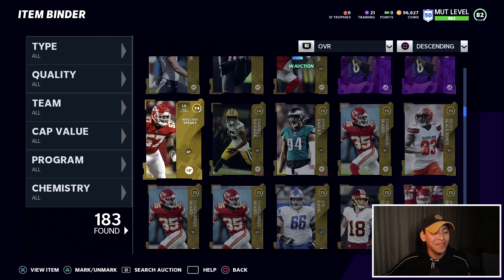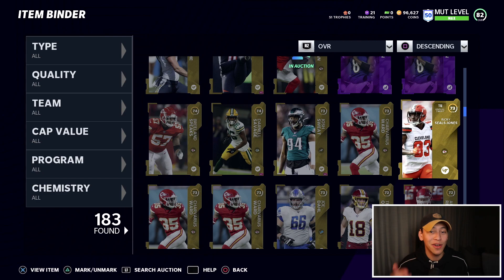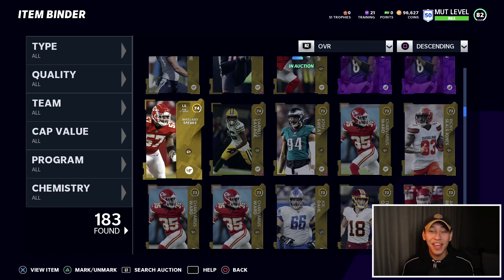The option that's going to be the most profitable — the one that makes you the most coins — is obviously selling every single individual card. If you're checking the prices and putting them up even at the lowest current price, you're going to make the most money. But there are a few issues: I only have 183 things in my binder — imagine if you had 700 or 800. It would take forever, and you also have a limit of 20 cards on the auction block at any one time.